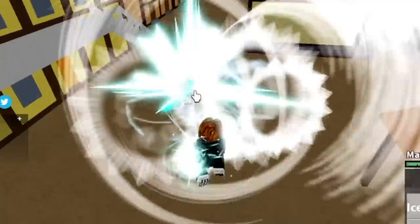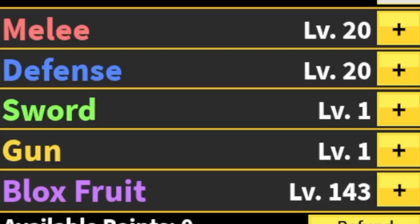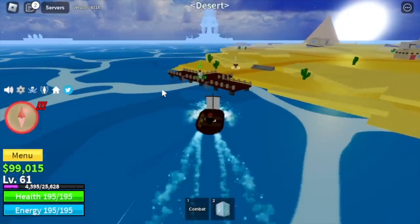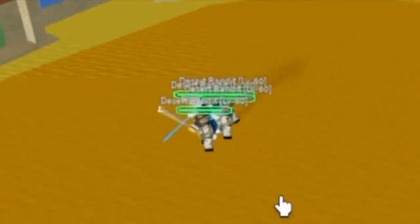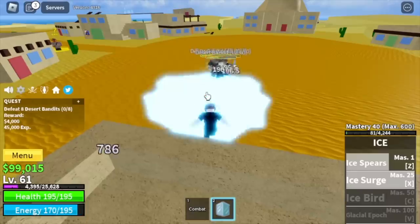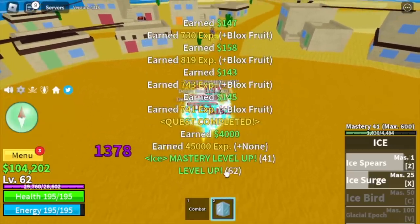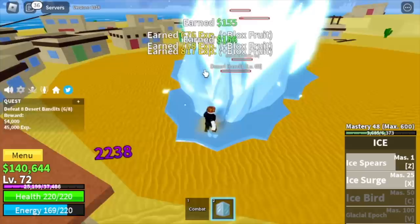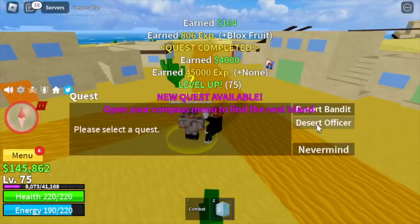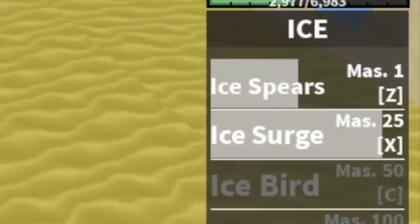Now that you know how to defeat Buggy easily, you're gonna leave this area at level 60. Stats: BloxFruits 143, Melee Defense 20. Next up, the Desert. Logya or Elemental is in effect with the Desert Bandits, so very easy grind here. You're gonna grind here until you reach level 75. At level 75, you can start defeating the Desert Officers, and we've unlocked our third skill — the Ice Bird.